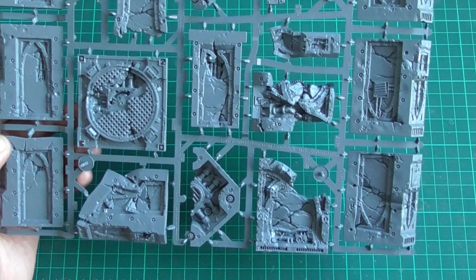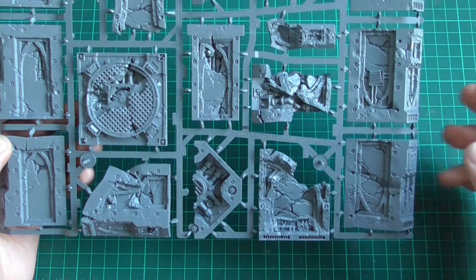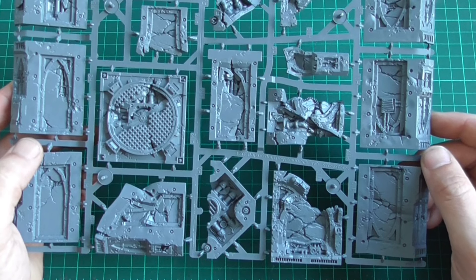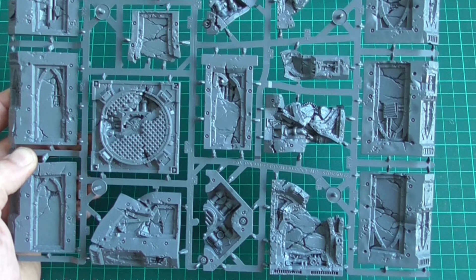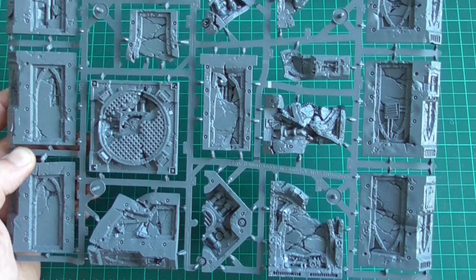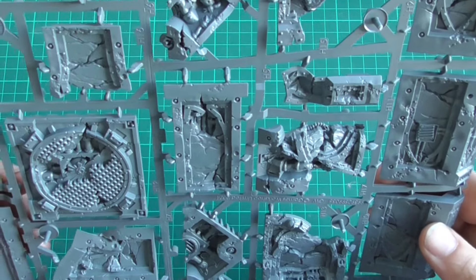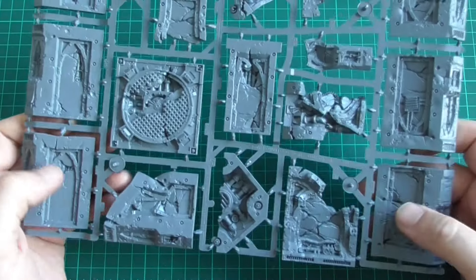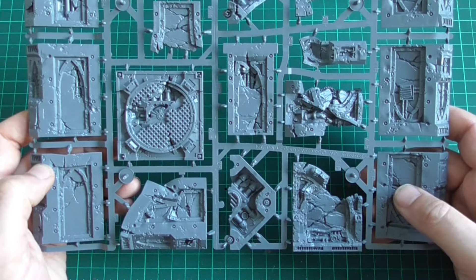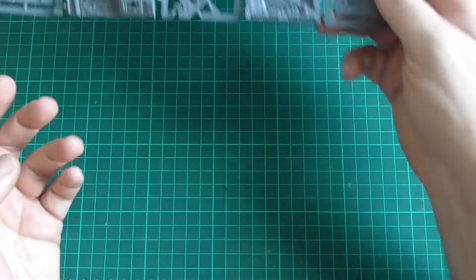I was half tempted to drill some holes in my Zone Mortalis tiles - the main tiles that you clip everything onto - and I think I'm going to go with that. Going back to the N17 box with the cardboard terrain, those cardboard tiles did have big pitholes and pitfalls, and I was going to emulate that with my plastic boards but couldn't bring myself to destroy it. Now I'm definitely going to put a few holes in there and put some rebar and gantries through. Definitely inspired to trash my underhive a little bit more - cabling poking through behind the wall.